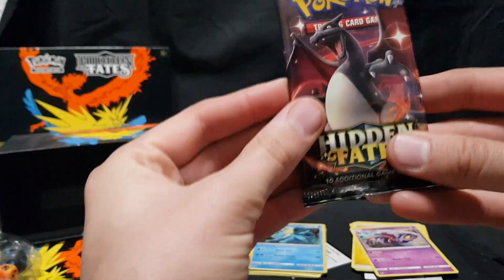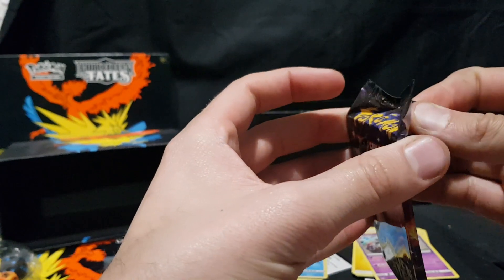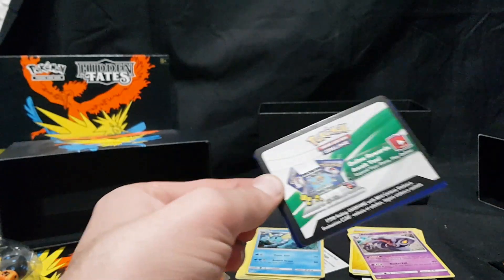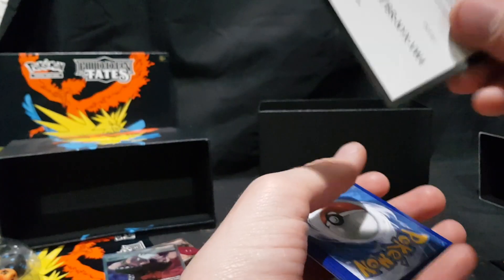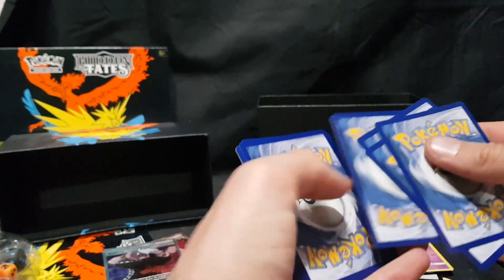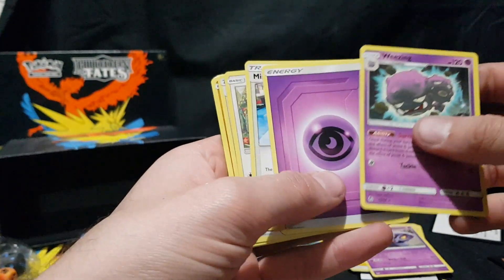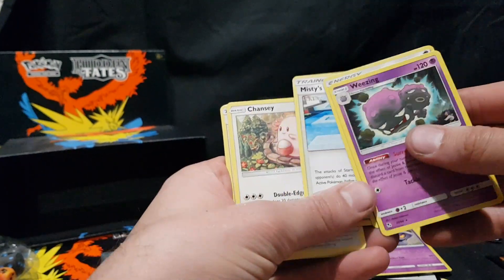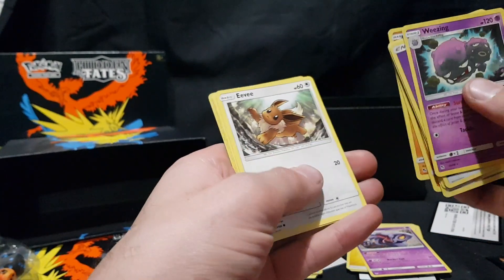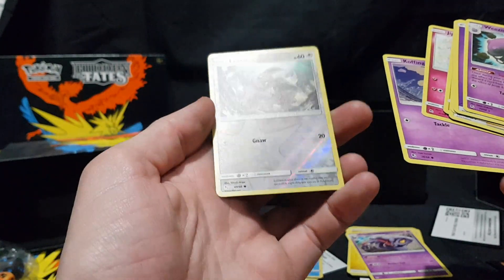Second last pack — wish me luck guys! Code card. We have Weezing, Energy, Misty's Cerulean City Gym, Chansey, Giovanni's Exile, Cubone, Geodude, Eevee, Jigglypuff, Koffing, and Reverse Foil Eevee.